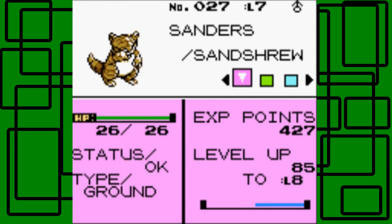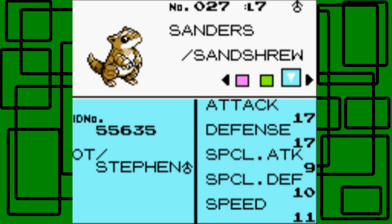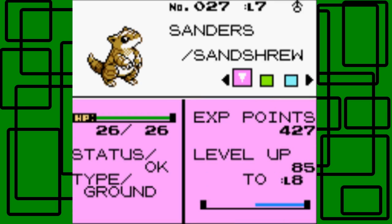Let's show off Sanders' summary real quick. Sanders is a pure ground type Pokemon. It has 427 experience, 85 more experience to level 8. It knows Defense Curl, Mud-Slap, and Scratch. Its attack is 17, defense is 17, special attack is 9, special defense is 10, and speed is 11.